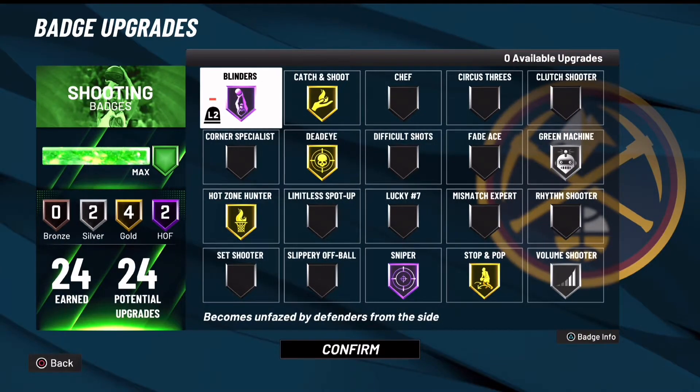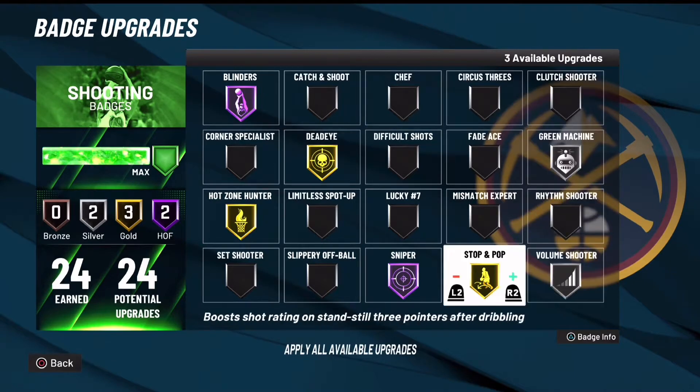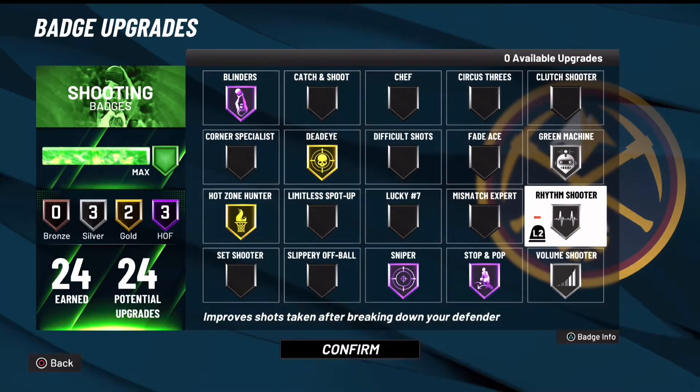For shooting you got to go with blinders on hall of fame, definitely. Now catch and shoot — you can even have this on gold if you play like Rec or Pro-Am. Or you could change it up, put stop and pop on hall of fame and put rhythm shoot on silver. But for me, I'd rather have catch and shoot on gold.